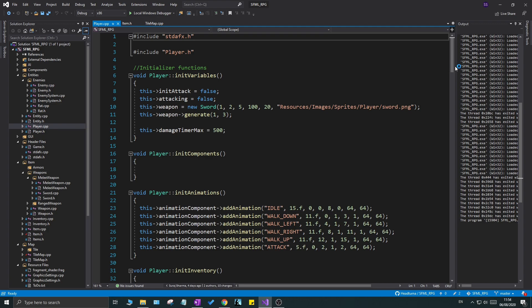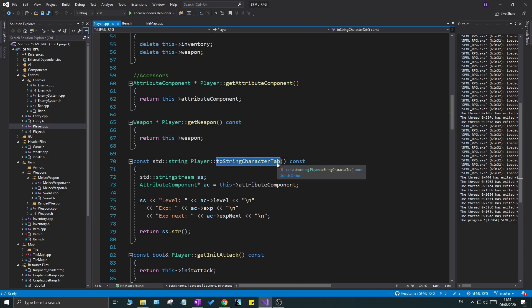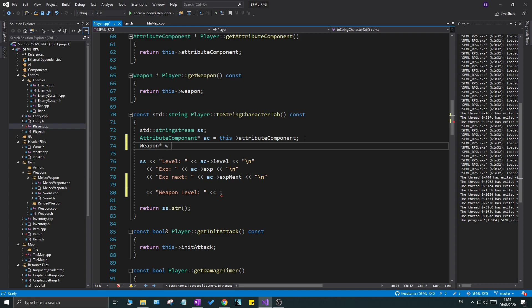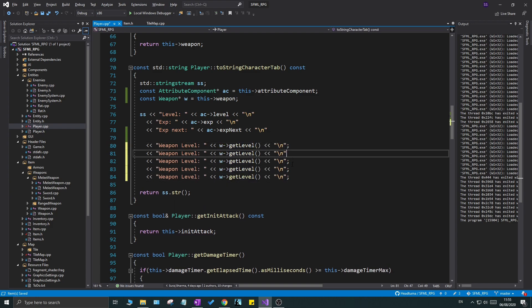Now these getters will be accessible in player.cpp. We have a really nice function called `toString` for the character tab display. I'm going to add weapon info there, starting with weapon level. I'll also create a local weapon pointer `w = this->weapon` so I don't have to write `this->weapon` all the time. I'll duplicate lines using Ctrl+D, but make sure to remove the semicolons from duplicated lines or you'll get a bunch of errors.